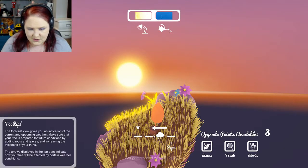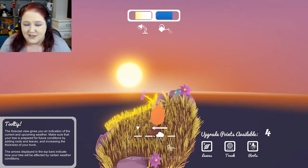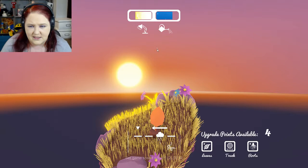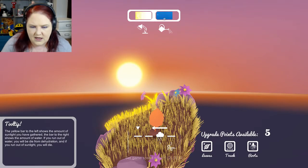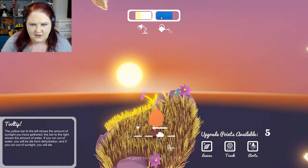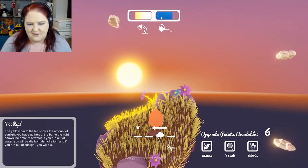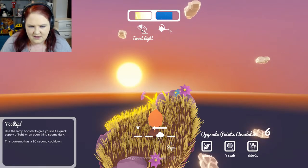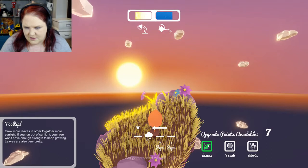The forecast view gives an indication of upcoming weather — make sure your tree is prepared by adding roots, leaves, and increasing trunk thickness. The arrows in the top bars indicate how weather affects your tree. The yellow bar on the left shows sunlight gathered, the bar on the right shows water. Run out of water and you die from dehydration; run out of sunlight and you also die. You can use the watering can for a quick boost with a 90-second cooldown.